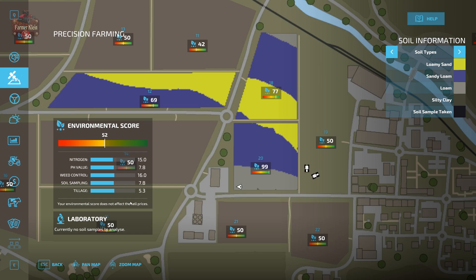Our overall environmental score is being somewhat affected by the fact that we own every other field on the map. So I'm going to take a little break and work on selling all fields other than fields 12, 18, and 20. When we come back we'll only own those three fields, and we should see our environmental score jump up, which will have a significant effect on our selling prices.